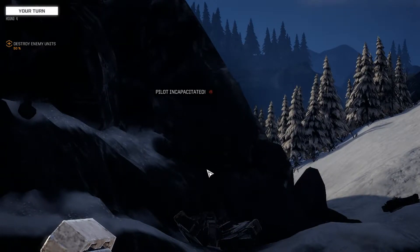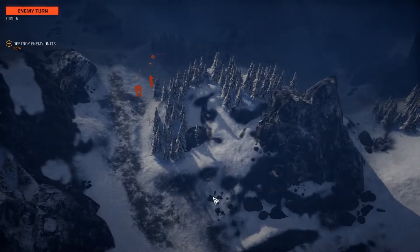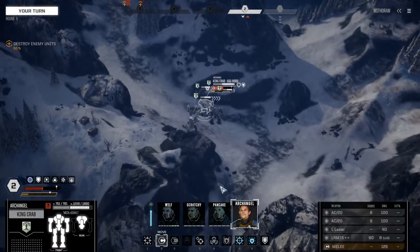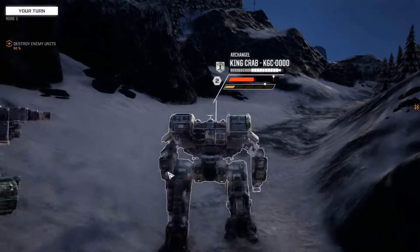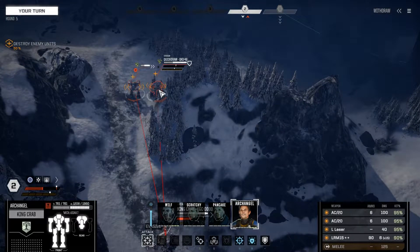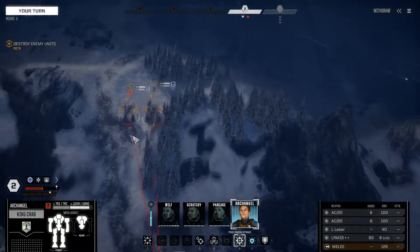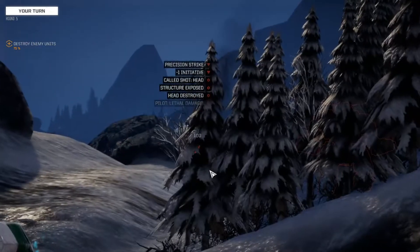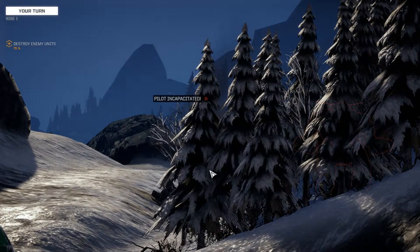Yeah, just two left to kill. Right, so possibly a Quick Draw - or was it? I think it was, actually. Right, let's move you up and see what they are. Catapult, no surprise. And a Quick Draw. So you're going for the Catapult. Let's go precision - I'm going to go for a headshot. Fire. Nice - destroyed the head. Beautiful. So good when that works out. Now suddenly it's us against the Quick Draw.